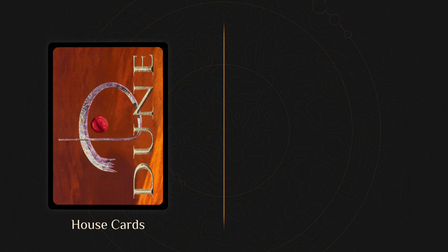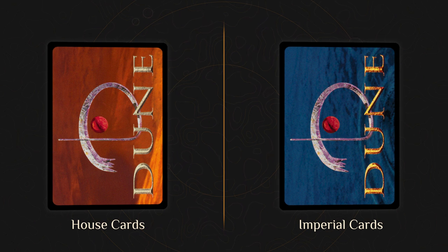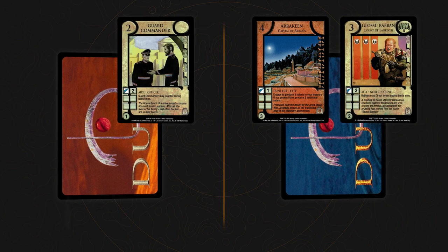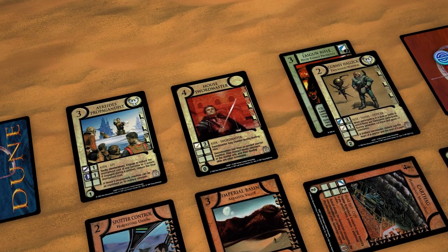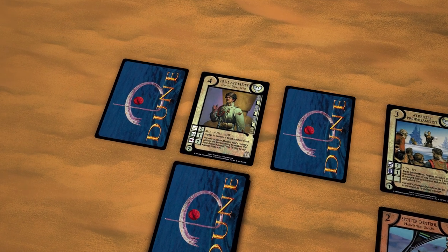Cards in the Dune CCG are sorted into one of two main groups. Cards with orange backs are known as House cards, while cards with blue backs are Imperial cards. Both House and Imperial cards are further sorted by five different card types as identified by their colors: Holdings, Personas, Resources, Plans, and Events. These are further separated into subtypes written underneath the card's art. House cards are typically played from hand during the Deploy a House Card operation, and Imperial cards are generally played from the Imperial Assembly during the Petition operation.